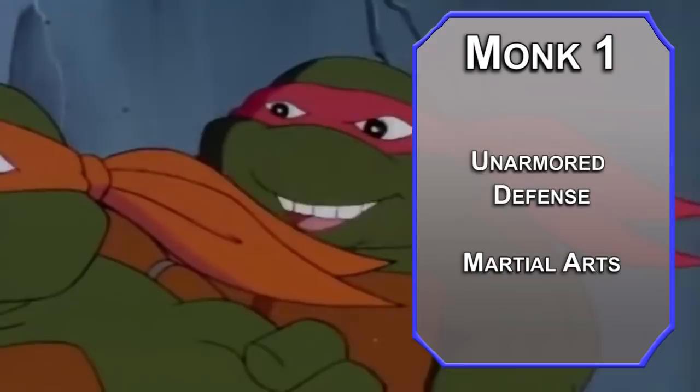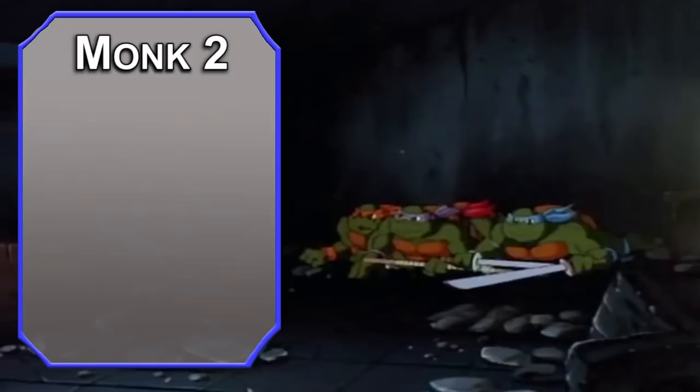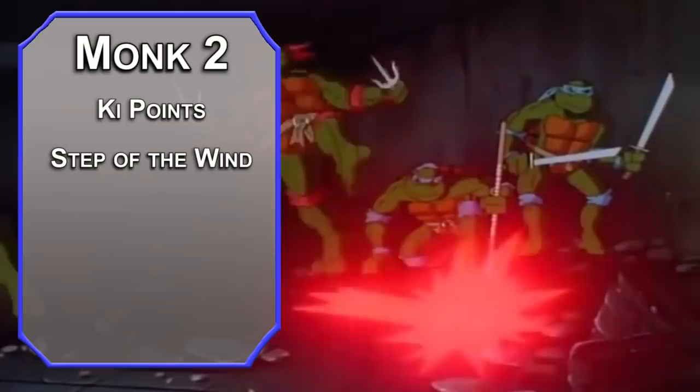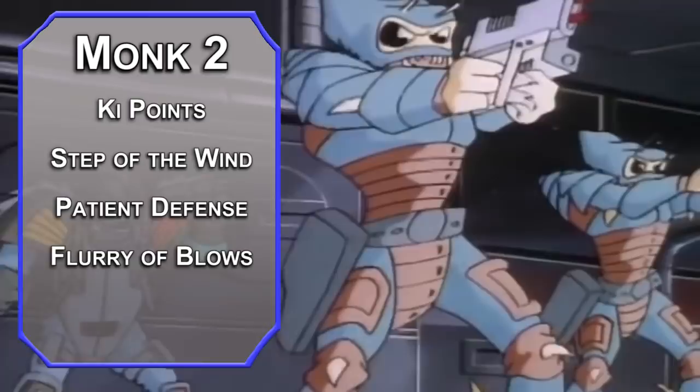Speaking of redundancies, level-2 Monks get Ki Points, letting you use Step of the Wind to Dash or Disengage as a bonus action — which you could already do — but it also doubles your jump distance. Patient Defense is a little bit better, letting you Dodge as a bonus action. Flurry of Blows lets you make two unarmed strikes instead of one as a bonus action. You also get Unarmored Movement, bumping up your speed while unarmored. This doesn't give you movement in your shell — that's still zero.